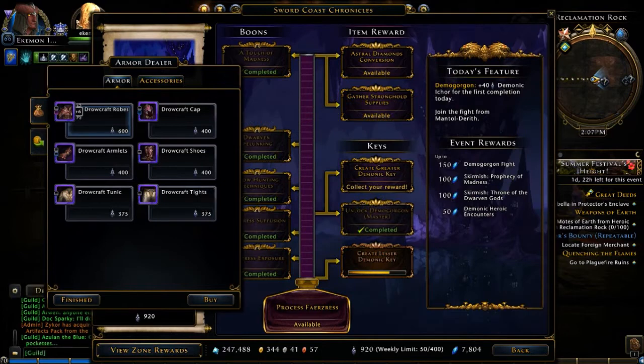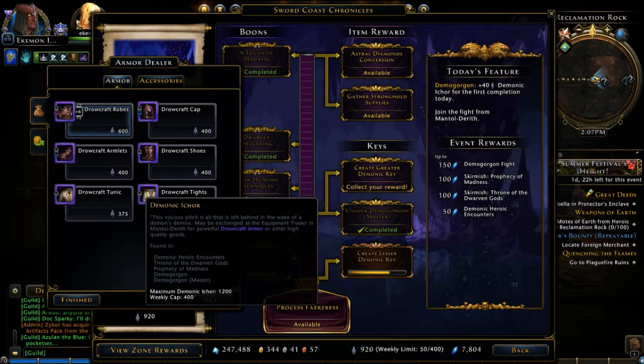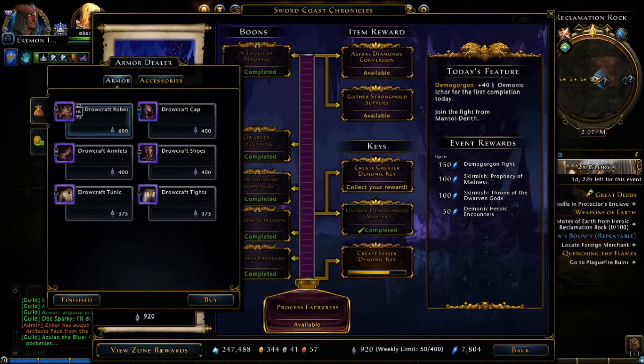It takes a special in-game currency. I have 920 of these Demonic I-Cores. It tells you under Event Rewards what you need to play in order to get these.